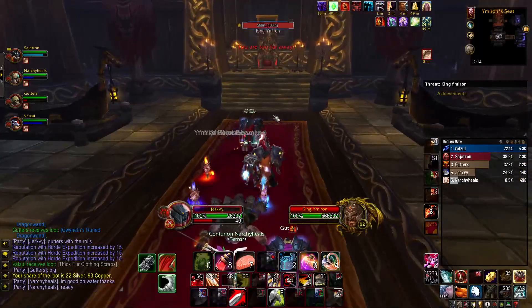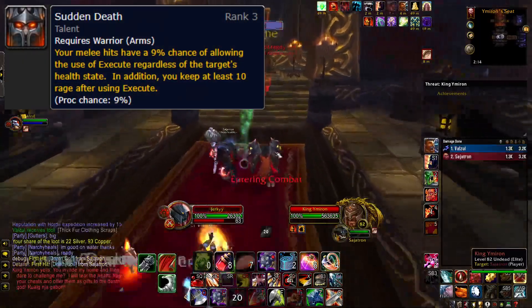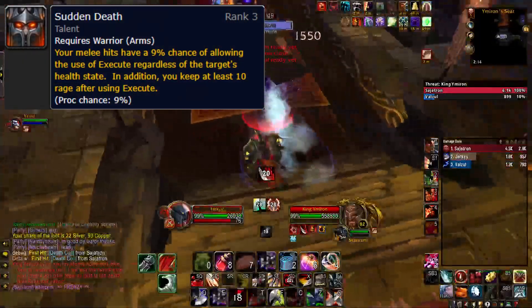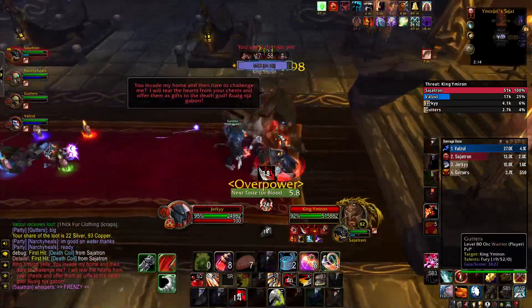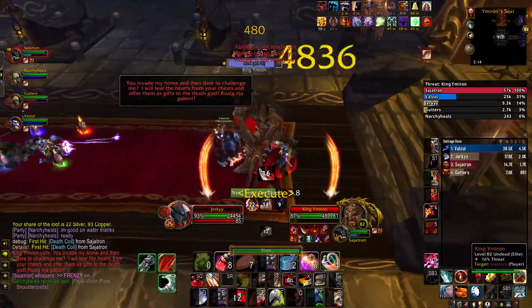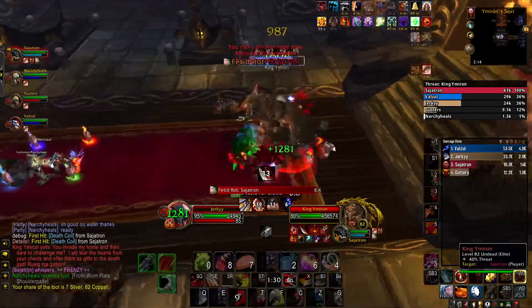Second priority is Execute, which thanks to your talent Sudden Death gives Execute a 9% chance to be used in battle regardless of your enemy's health. It procs from any of your melee hits, so you don't not want to use this — as it can proc more Sudden Deaths off other moves. Sudden Death can even proc off Sudden Death, so you can get back-to-back Executes. It's fucking amazing when it happens.